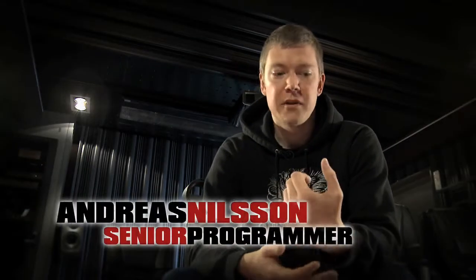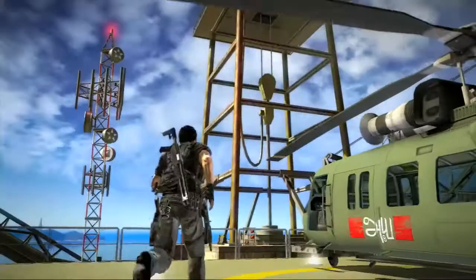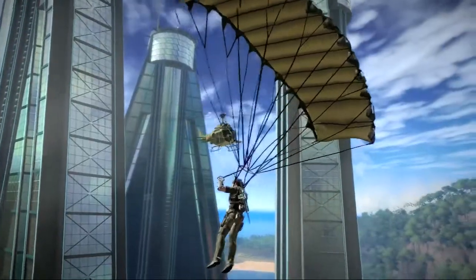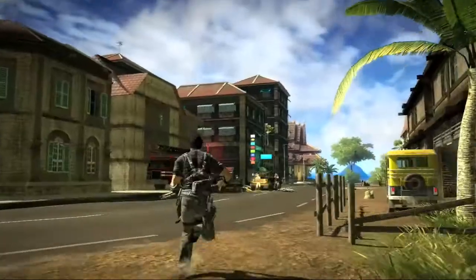In the first game we had the grappling hook as a weapon or device that you had to choose from your inventory. But in this game we integrated it to Rico's arm. It's always available for you as a player in any position. When running you can shoot to grapple, and while free falling through the air you can use it to grapple — you can use it in all different situations that you are in.